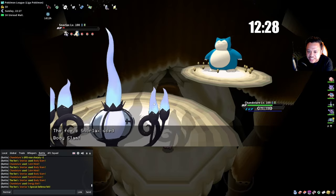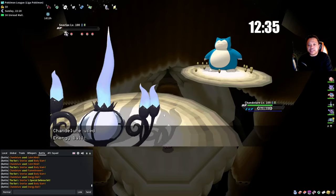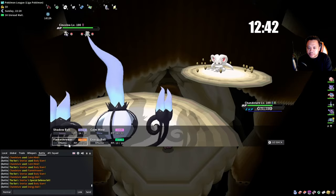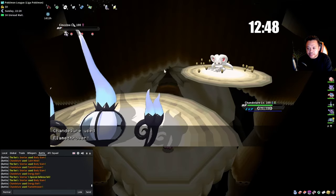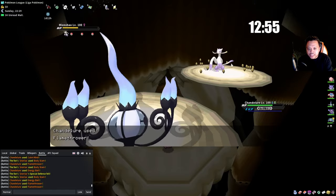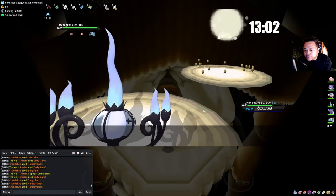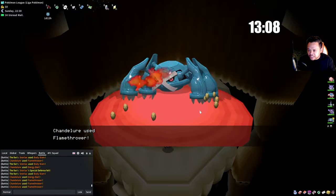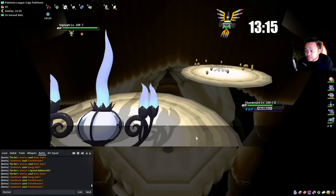Snorlax is really bulky at +4 Chandelure — that's crazy. But we should be able to sweep the rest. Cinccino doesn't really matter, we just knock that out. I used one Revive but that might have been a mistake — if we'd stayed with Gengar we would have swept as well. If you study these teams and know exactly which Pokémon have which sets, you can be really efficient.